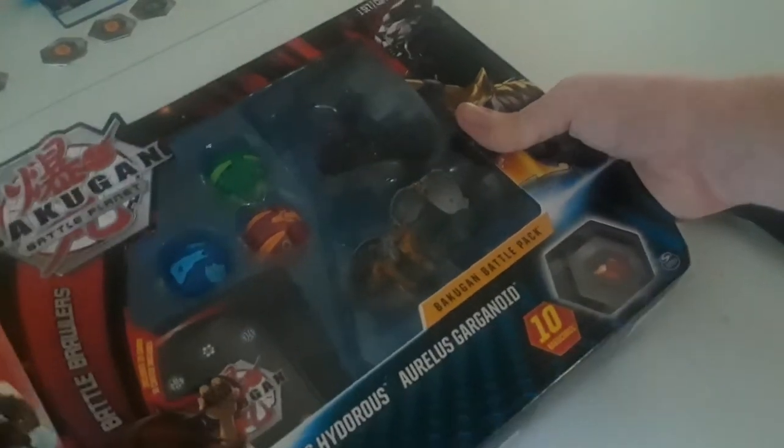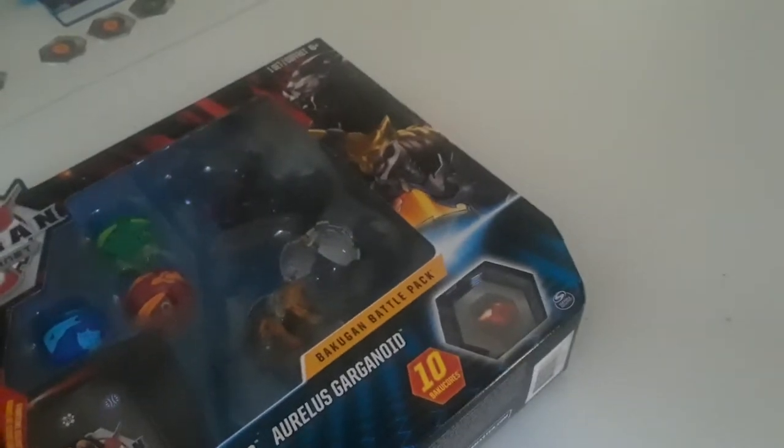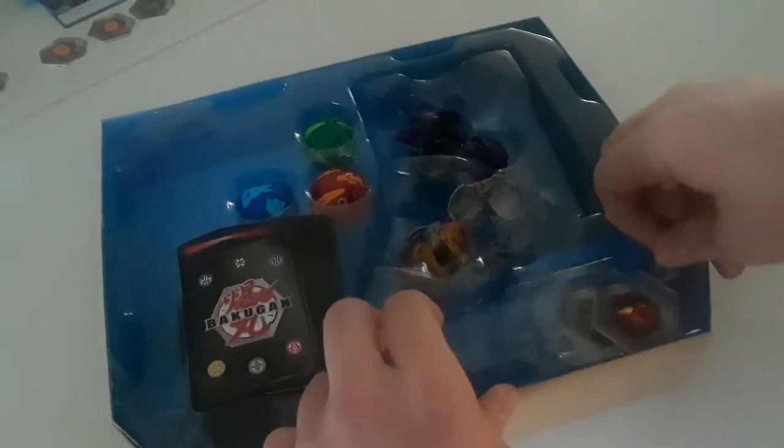So if you are younger I would recommend a parent to cut it for you, or if you are a trusted kid you can do it yourself if you want to — it doesn't matter. What am I even saying anymore? Just go ahead and do this. So we have the box right here, and inside the box go ahead and get the cores out.